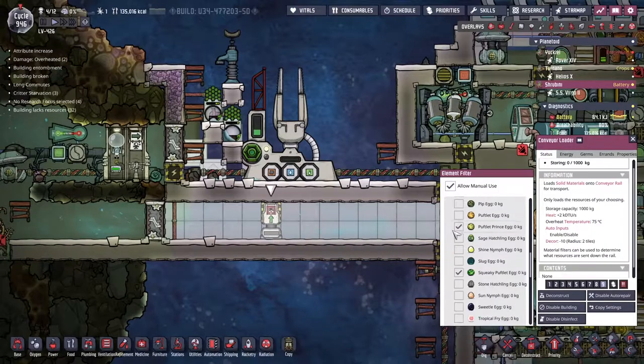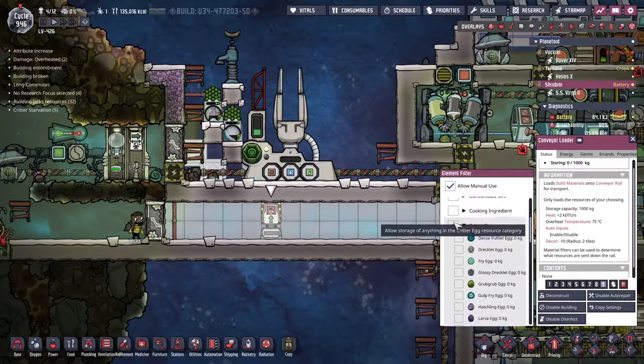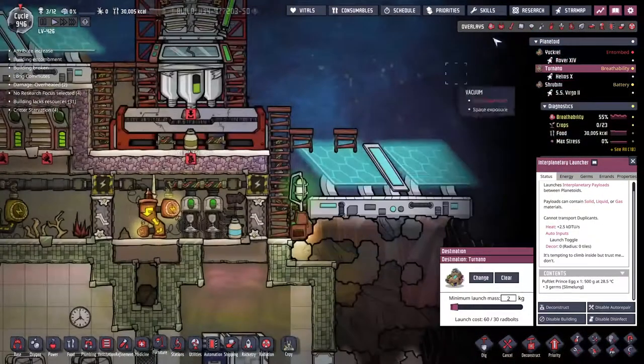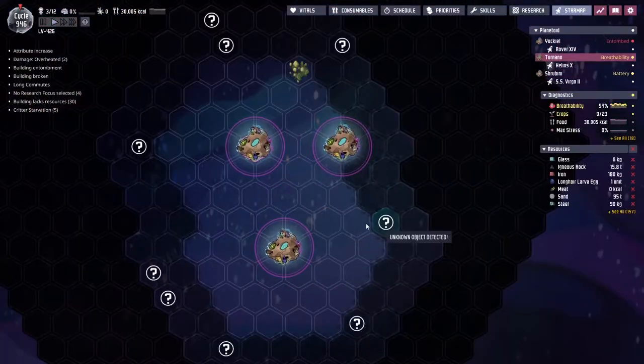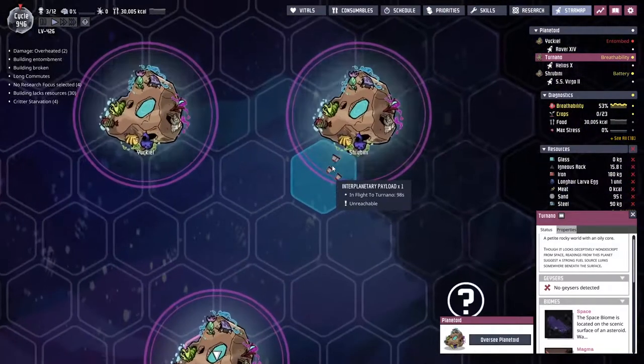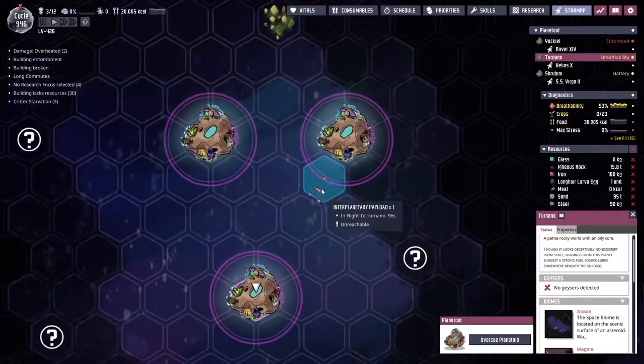I'm kind of willing to let that die. Let's turn this off — Prince Pufflets, they're not very hard to get a hold of. Let's have a look at the star map — things should... are they already arrived? Oh, there they are. There are a minute and a half to go.